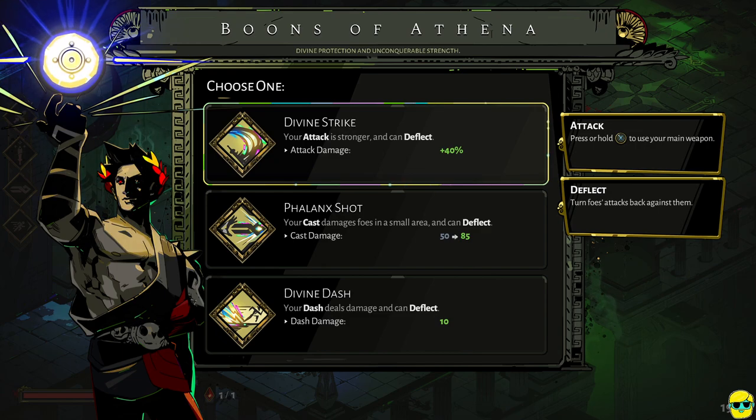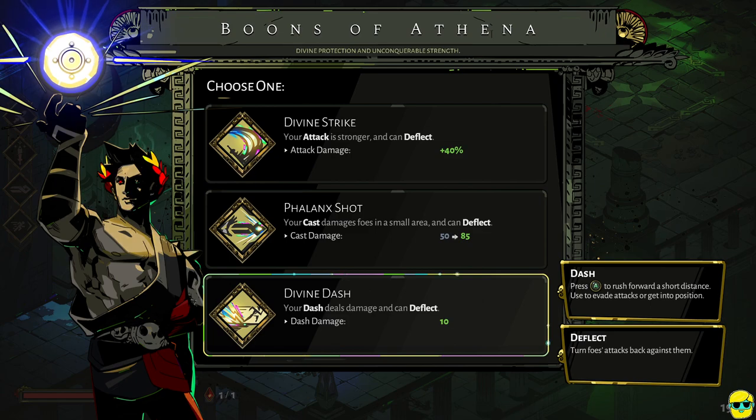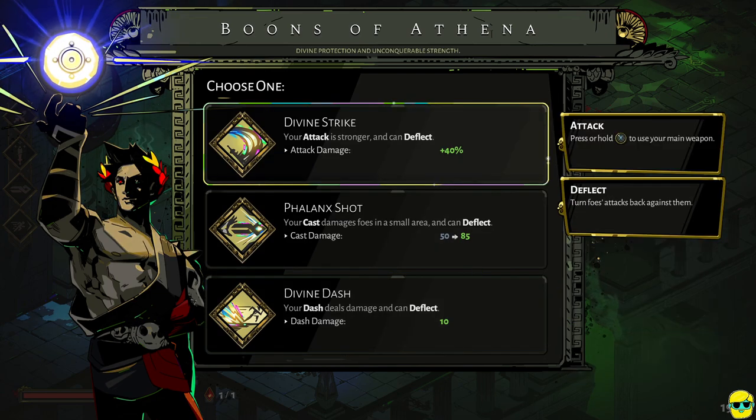I'm going to take Divine Strike to get myself deflect on my attack and boost the damage. The way I see it, if you want to be more magic-oriented take Phalanx Shot; if you like dashing around a lot, take Divine Dash — and you're going to dash around a ton, so that's super good. My thinking for now is we're starting out and we're going to be attacking everything to kill it, and the faster it dies, the better that is for our survival. So let's go ahead and take Divine Strike.